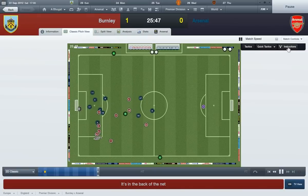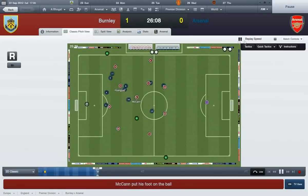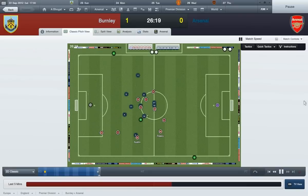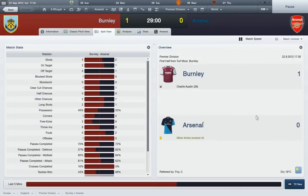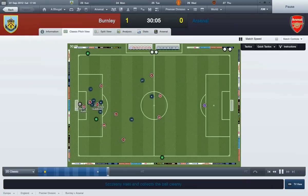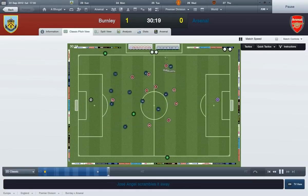Oh, for fuck's sake. How have they scored from there? That's ridiculous. I don't know why they can score so easily yet Cavani's one-on-one and he can't hit the target. But it's a good finish there by Austin - or whoever he is. I don't know why they're dominating us. This is really pissing me off. And look, they've hit the post. It's ridiculous. Where is everyone? Okay. Fuck this. It's not working.